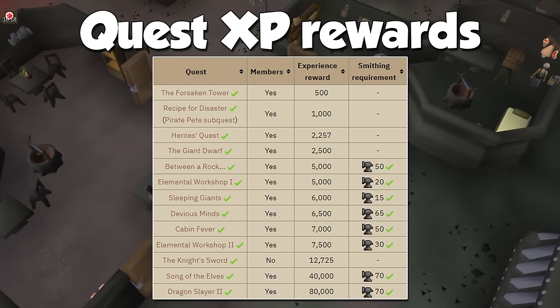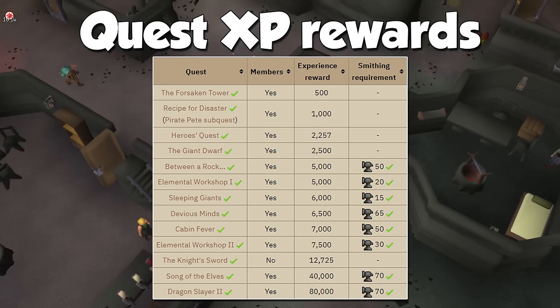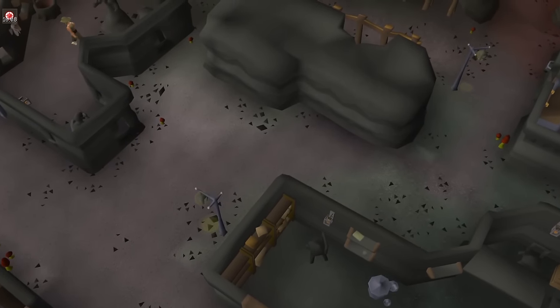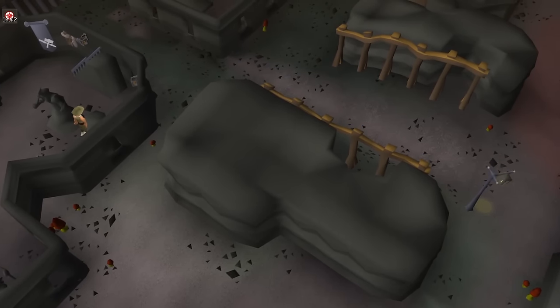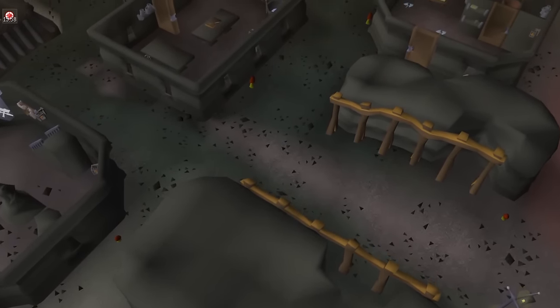These are all the quests that provide Smithing experience as of the time of making this video. Remember that some of them have a Smithing level requirement, and you may not be able to do them right away. Smithing is probably the best skill in terms of early game experience from questing, and we will be doing 5 of them to skip a ridiculous amount of levels. The great thing about it is that they can be done on a fresh account, and you won't need a lot of time investment for them.